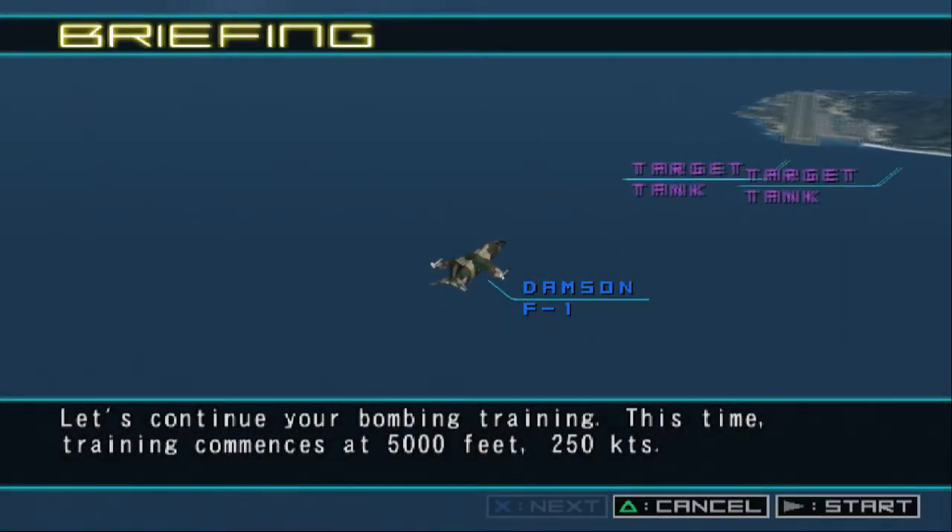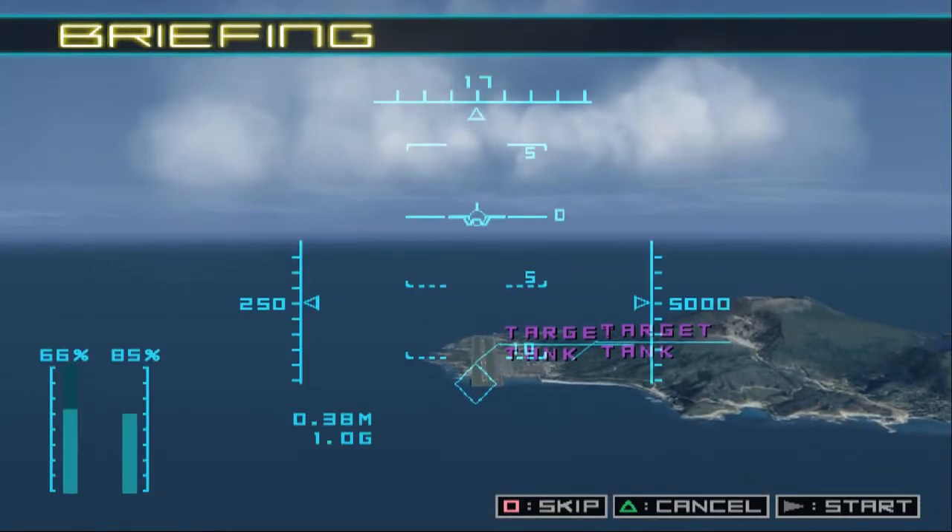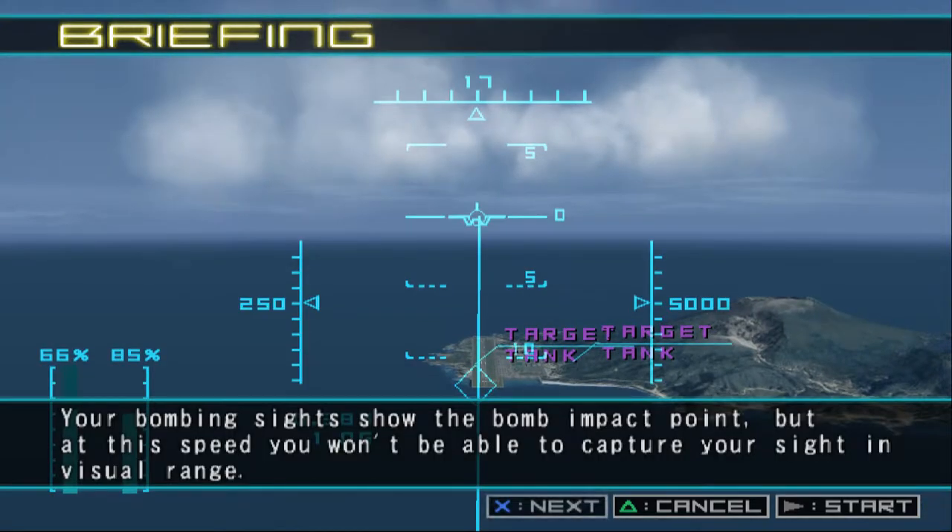Let's continue your bombing training. This time, training commences at 5,000 feet, 250 knots. Your bombing sights show the bomb impact point, but at this speed, you won't be able to capture your sight in visual range.